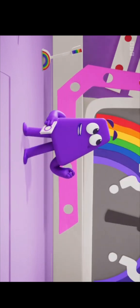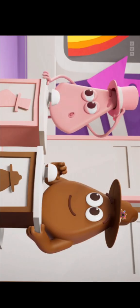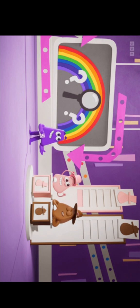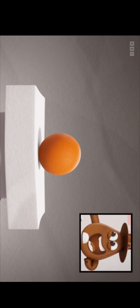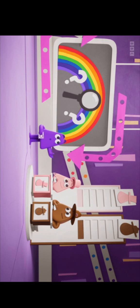Now, where were we? Round one! Bright colours! Here's a strawberry! Can you name that colour? I know! It's red! A red strawberry! Correct! You've earned your first colour point! That's an orange! And its colour is orange! Correct again! Now you both have one point!